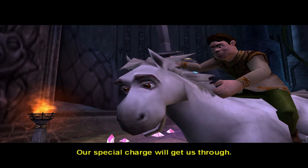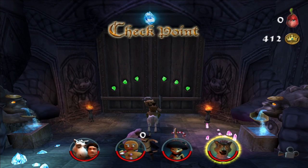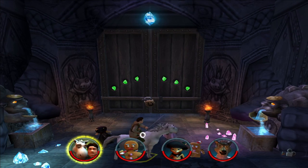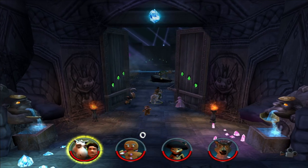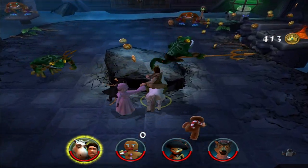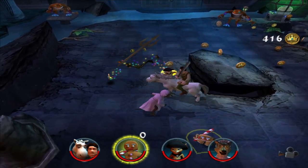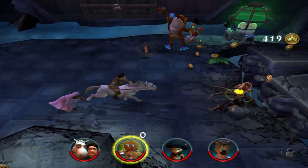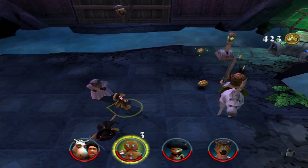Our special charge will get us through. Special charge? Alright, so we get Donkey as the Majestic Horse and Human Shrek. We're fighting frog people. Where do these guys come from? Actually, as much as I want to play as Majestic Donkey and Shrek, I think Gingy here has the best fighting style, because you just throw your thing at him.